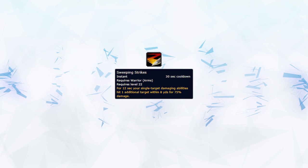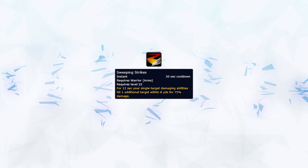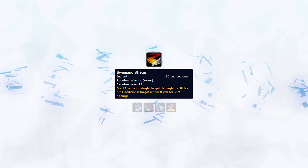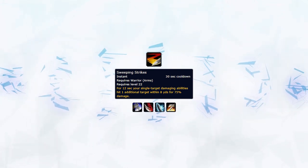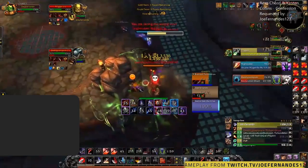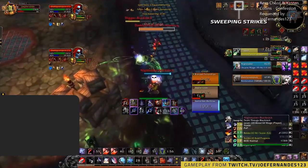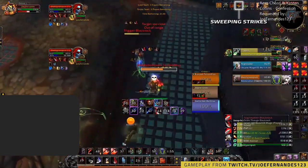Your Sweeping Strikes copies every single target damage ability you can do to another target, but at less effect. This means it will copy your Mortal Strike, Rend, Sharpen Blade, and even Hamstring effects to nearby targets. However, abilities that AoE such as blades from Whirlwind will give no benefit to Sweeping Strikes, which is why you want to separate these abilities.